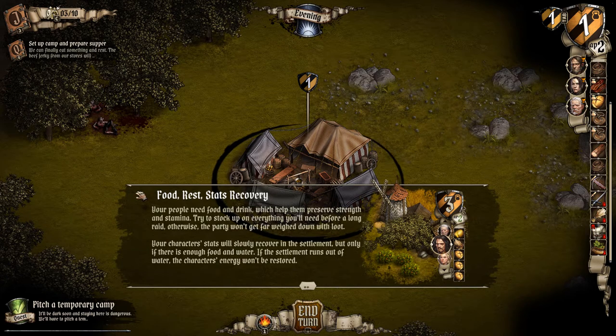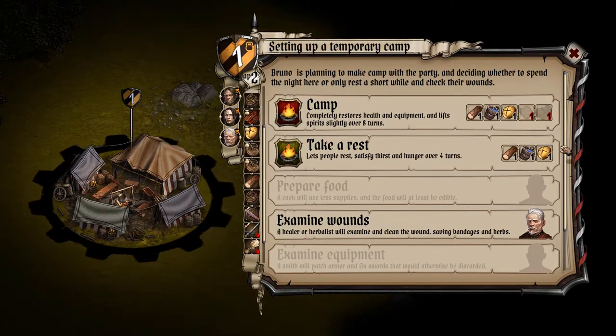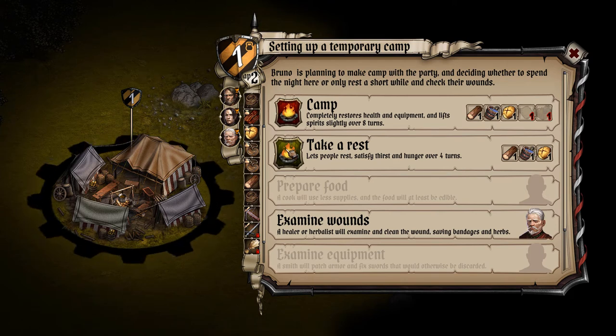Food and rest stats — recovery: your people need food and drink which helps them preserve strength and stamina. Try to stock up on everything you'll need before a long raid, otherwise the party won't get far, weighed down with loot. Your character's stats will slowly recover in the settlement, but only if there is enough food and water. If the settlement runs out of water, the character's energy won't be restored. Let's set up a camp and make some food. Take a rest. Looks like you can do other things — prepare food — I'm not sure how we can do that, maybe it's not in the game yet.